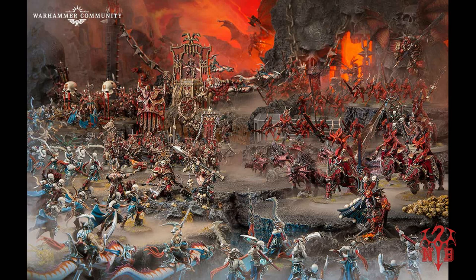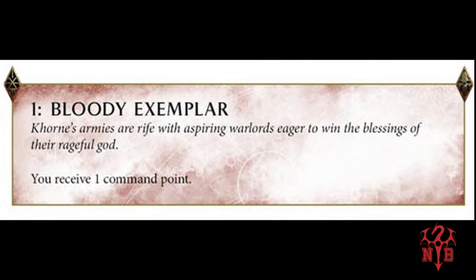The first one we're going to look at is the Bloody Exemplar. Basically, you gain one extra command ability for one Blood Tithe point. That seems to be the go-to thing for GW at the moment. It's not as good as Flesh-Eater Courts or the Loon King where you just get a command ability by turning up, but it's always there if you need it in a pinch, and it's probably going to be seen a lot more than the next one - number eight on the table.